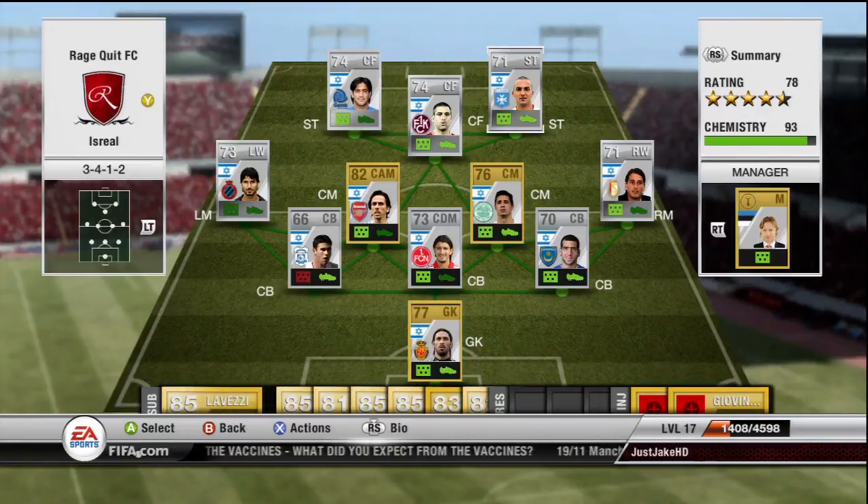I've also only picked up nine out of ten chemistry, even with the manager, and most of them are in night formation, simply because the nationalities don't really have any players playing in the same league. So there are no shiny green connecting bars, which is probably why chemistry is so low.